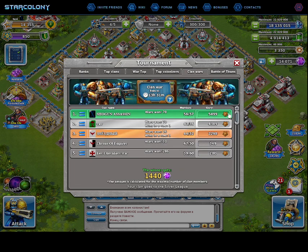It's a fame war — you just need to attack and gain fame against the other clan. Right now we are in position number one, because I'm in Shogun Assassin.